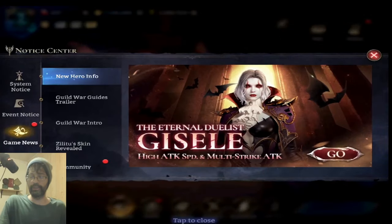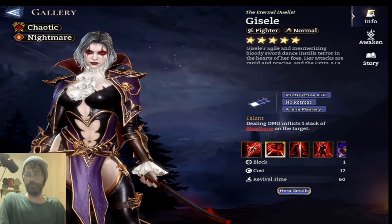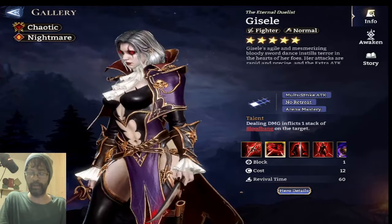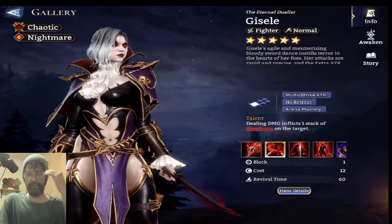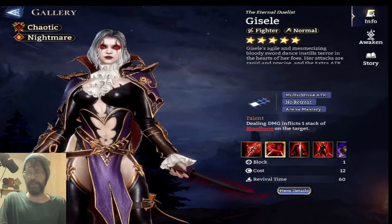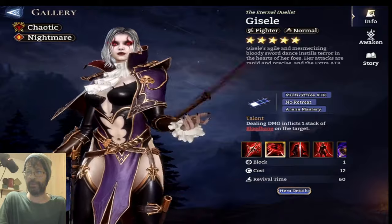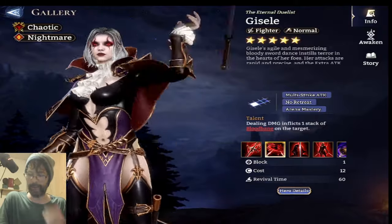This new hero is named Giselle, the Eternal Duelist — high attack speed and multi-strike attack. I've already looked at her a little bit. I love her design. The chaotic nightmare theme with the eyes and the blood red going up and down is really, really cool. Is she a vampire? I guess she's maybe a vampire — it doesn't really say, but she looks very vampiric to me.